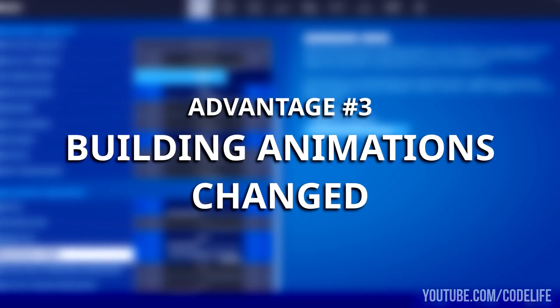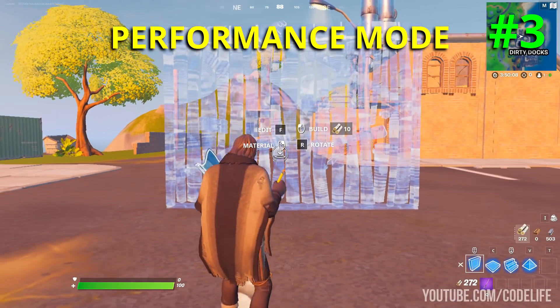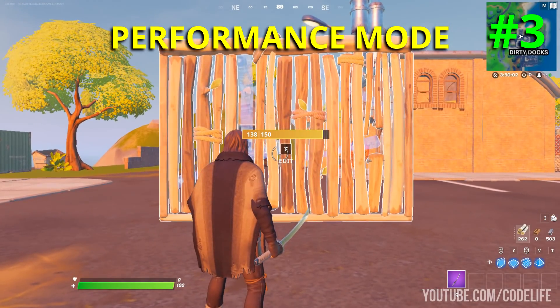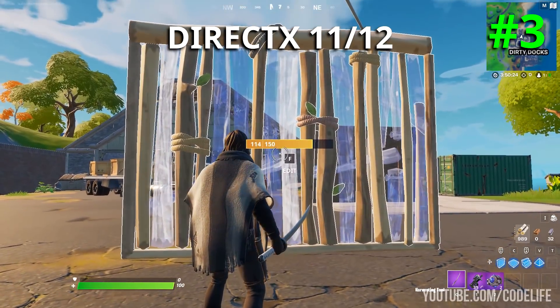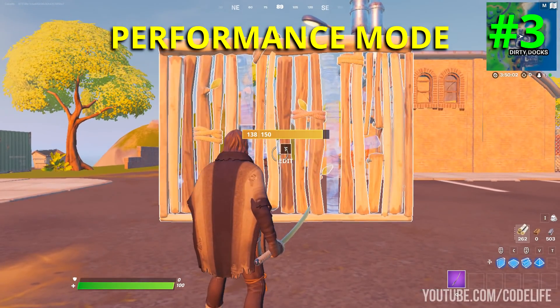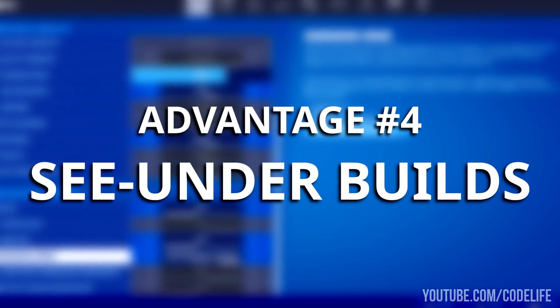Pro number three: the removal of unnecessary building animations. This setting removes those unnecessary building animations, which makes builds look much more clear than they did before. As you can see on screen, this is what the building animations look like on DX 11 and 12, and then this is what they look like on the all-new performance mode.